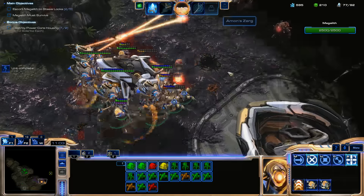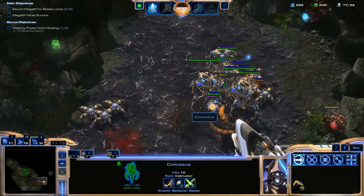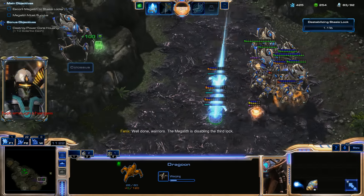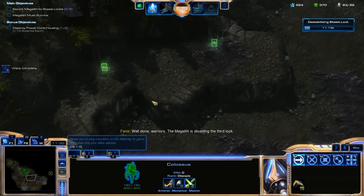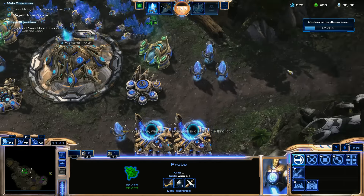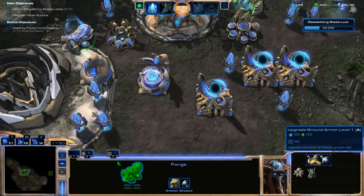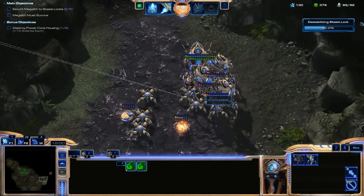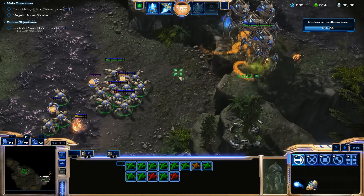Except for this one Ultralisk — actually two Ultralisks — which is fine. Let's open up one of these sentries and get more units as soon as possible. Dragoon, Dragoon, Dragoon. We have more Colossi coming. The Megalith is disabling the third lock. It's a little scary, this mission, because you have to move so quickly. We haven't gotten attacked — I think it's because we've stopped the Zerg from running in on our base. Let's keep getting Colossi and get ground armor. Let's change our chrono to one of our production facilities. We have to take these Colossi and push into this area.